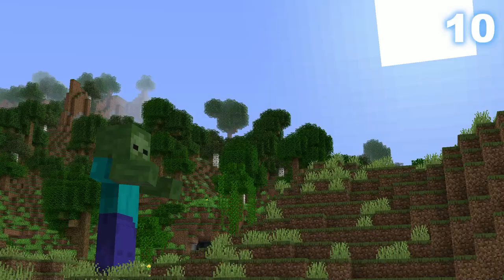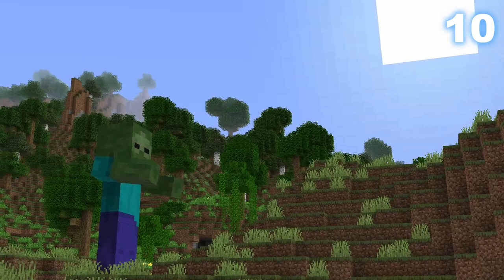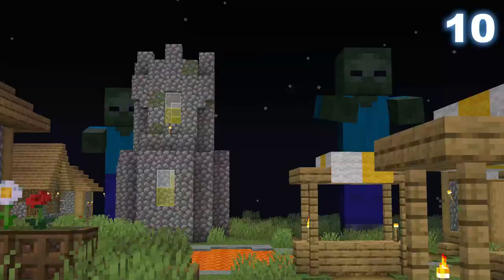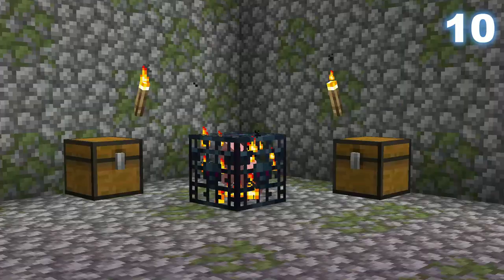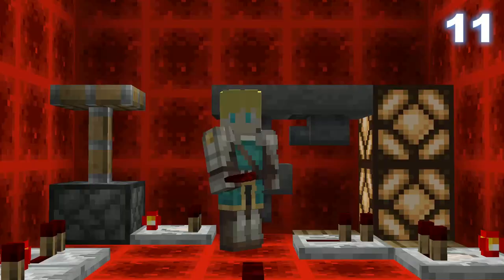You may know the giant mob — the enlarged zombie — but did you know that giants are not technically classed as undead? This means they cannot be burned in sunlight and can take damage from harming potions. Giants also cannot be spawned in traditional mob spawners, because they require a light level of both 11 and 8 to spawn, which is impossible.